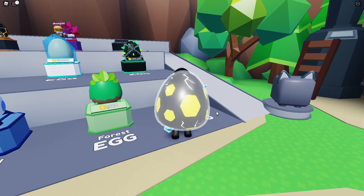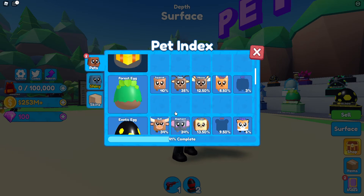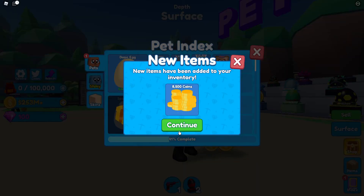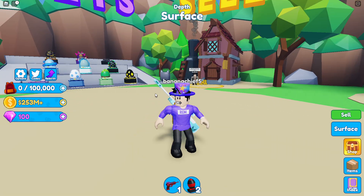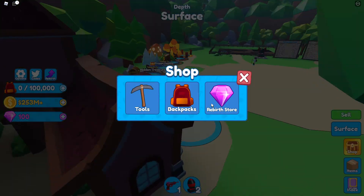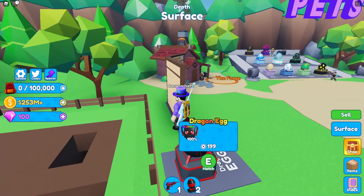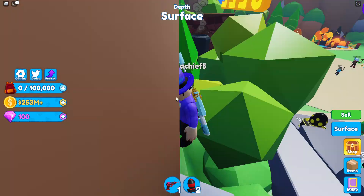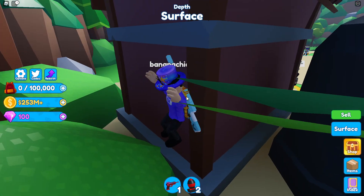That's gonna be it for today's Mining Simulator 2 video. I thought we'd get more eggs done but let's claim what we got. Basic egg — 8,500 coins added to our inventory. Spotted egg — 16,500 coins added. We got some free coins, not bad for starter players. I also noticed the shop building here — looks pretty cool. Thank you so much for watching, check out the recommended videos on screen, or click my channel icon. My name is Rem — peace out!